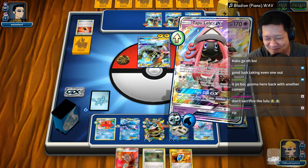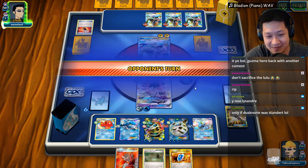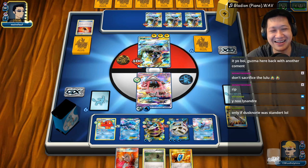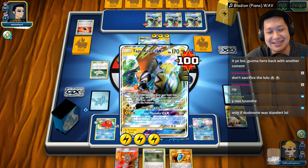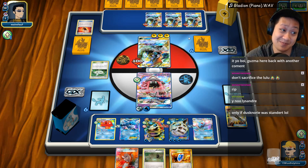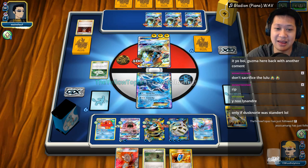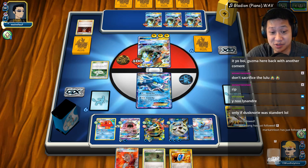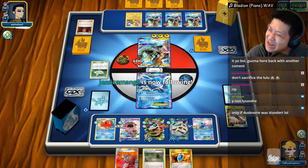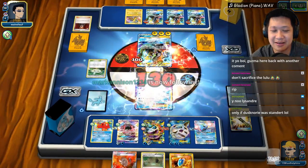Now he's going to get a full bench of 100-damage Tapu Kocos. If you want to GX, do it to Mega Glalie — you don't want to GX Lele. He finally got it — finally not stuck. That happened to me for the past two matches too — totally bad prizes. It happens to everyone. He is going to Lysander and get the big Mega Glalie — actually Glaceon. He's going to use the GX attack on Glaceon or he's trying to slow me down.